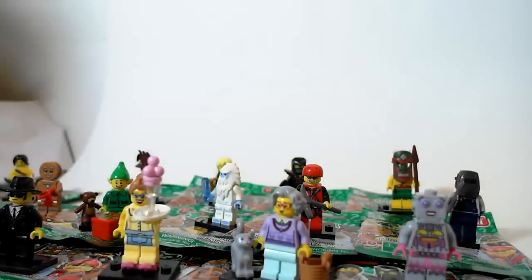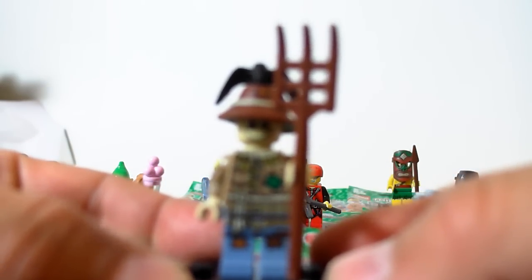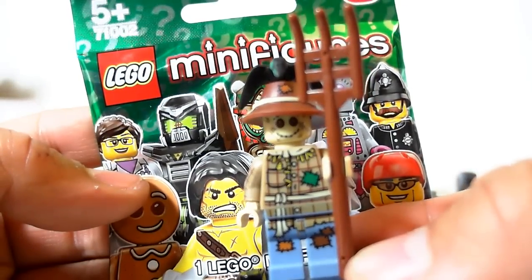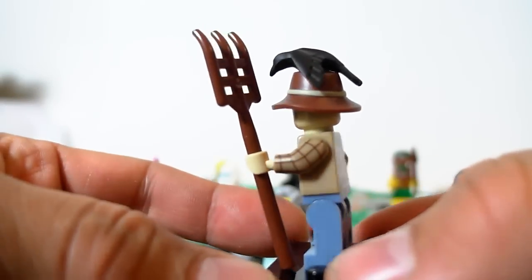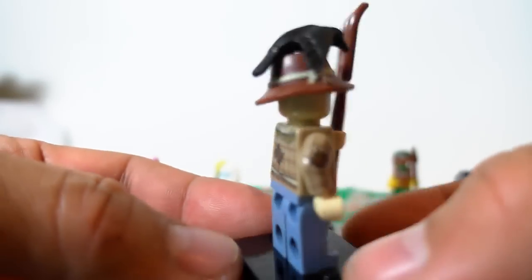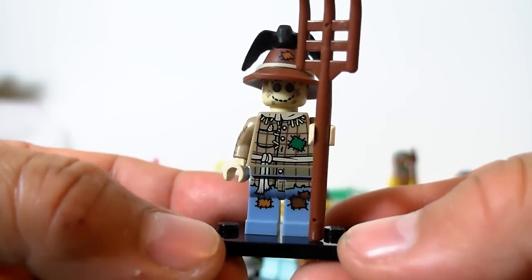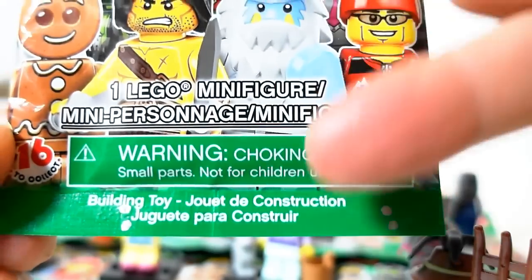The second one in line, and probably one of the more elaborate, is the Scarecrow. To me the Scarecrow would have been better with a scary face, but he's like Mr. Happy. He's got a crow on his head — pretty cool. His bump code is dot dot dot dot under the D.